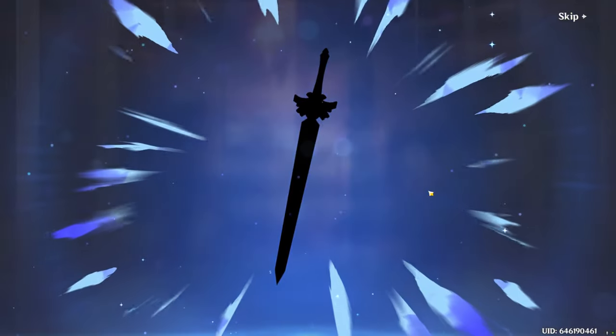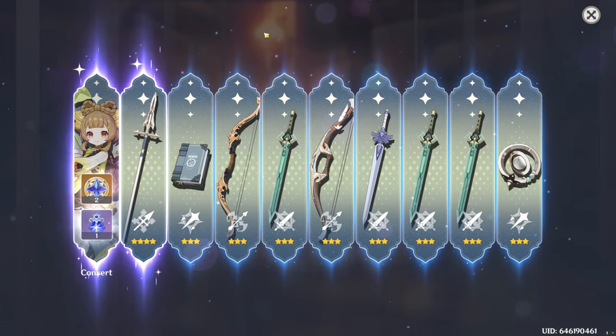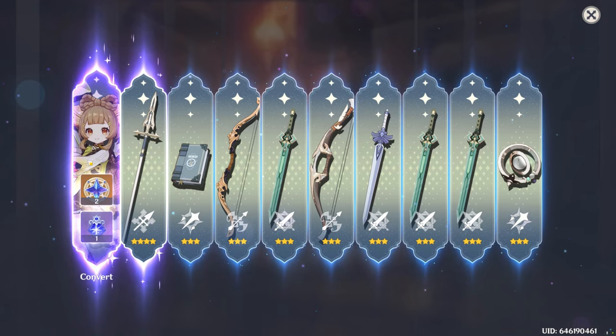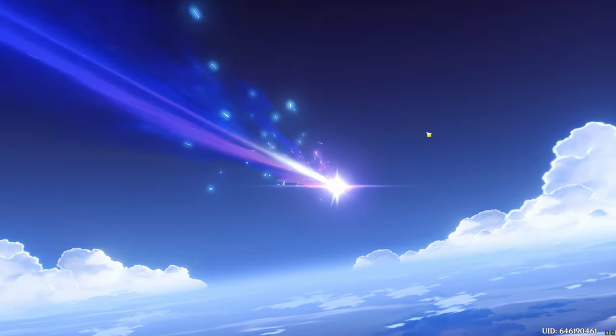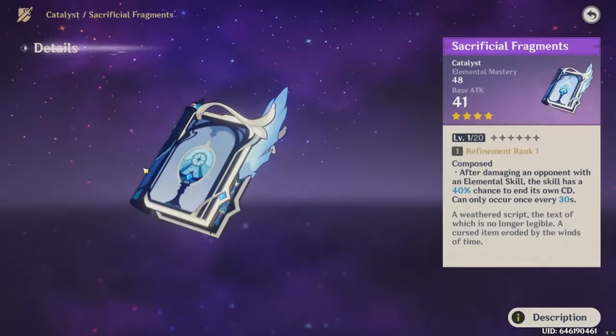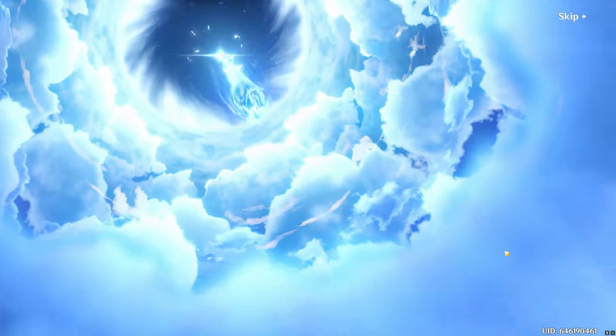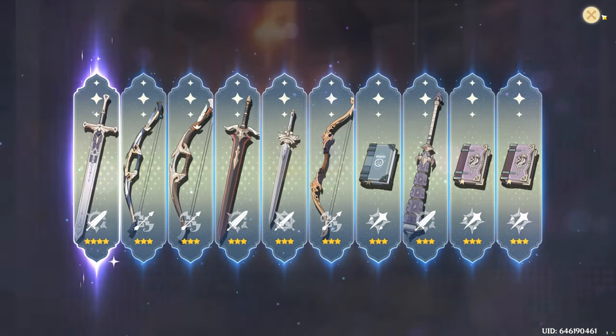Another Favonius Lance. Yao Yao again — I remember I pulled Yao Yao from the Weapons banner before but didn't record it. Another 10-pull, still nothing. Sacrificial Fragments — okay, that's fine. Nothing yet, nothing yet. Are we going to hard pity on this? Alright, continuing — we've done two 10-pulls, less than 10 left. Okay, here it is — 5-star.